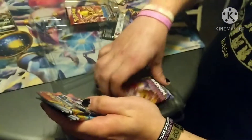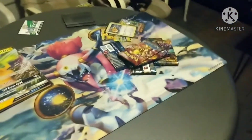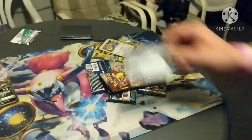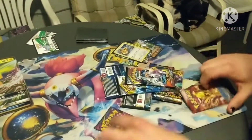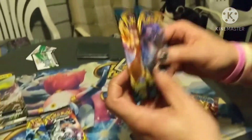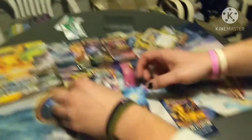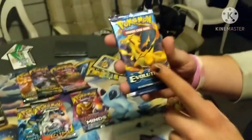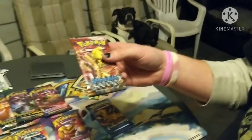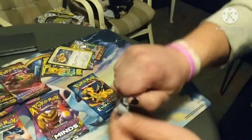Oh we got Steam Siege - oh god. We actually got some pretty decent boxes and packs to open up. So in total we got two Darkness Ablaze, Sword and Shield, two Cosmic Eclipse, Unified Minds, Evolutions - I'm really excited about that because I love this set, it's a throwback to the base set era. And the worst set in Pokemon history: Steam Siege. We're going to start with that one just because that's the worst one in existence.